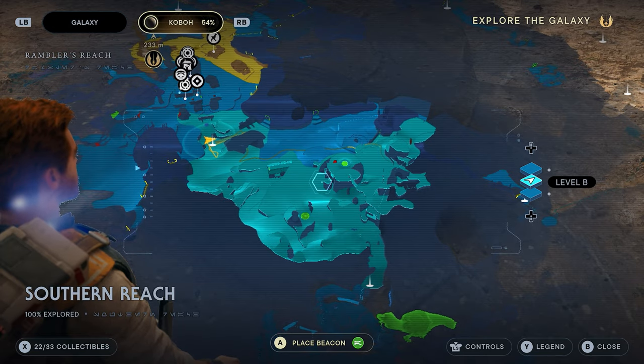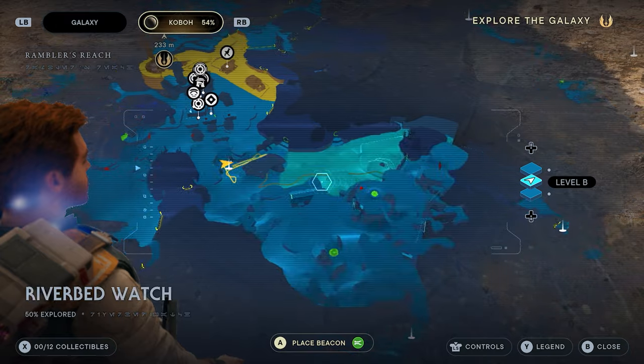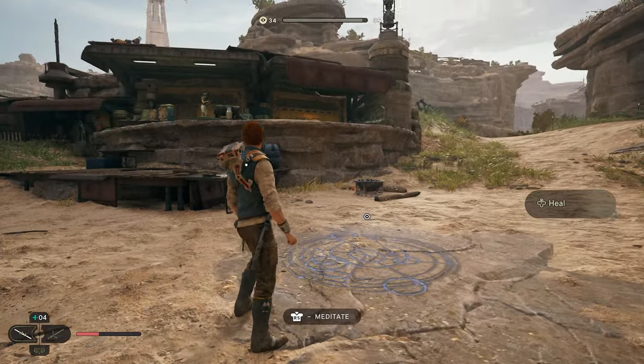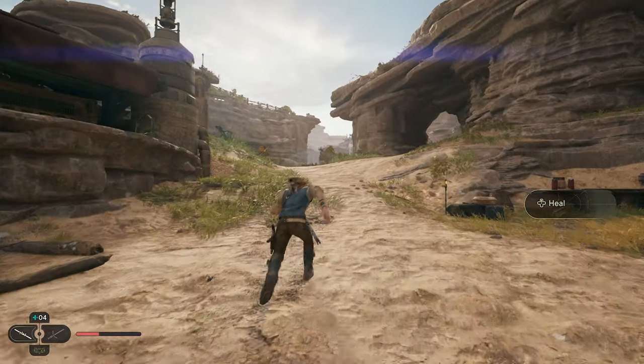To get our next collectible, we're going to head to the other side of the reach. We're currently over here in the top right corner and we want to work our way over to this meditation site. I'm currently standing at the Rambler's Reach Outpost. Facing the outpost, we're just going to walk our way up this path.